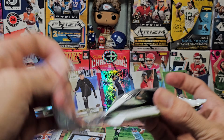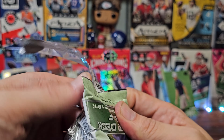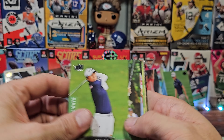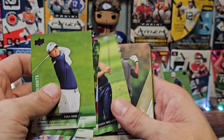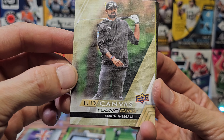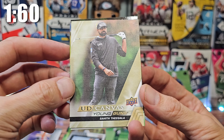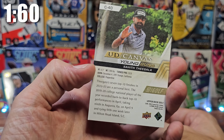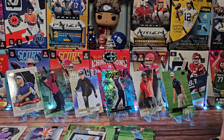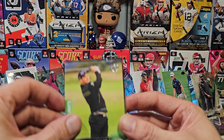We're moving right through the second half. Now that we've seen all the base cards we can really fly through them. Young Guns and a canvas — he looks shocked. I don't want to mispronounce and butcher his name. I've seen his name on the scoreboard but haven't heard anyone say it enough to pronounce it right. We'll stand him up there we go.